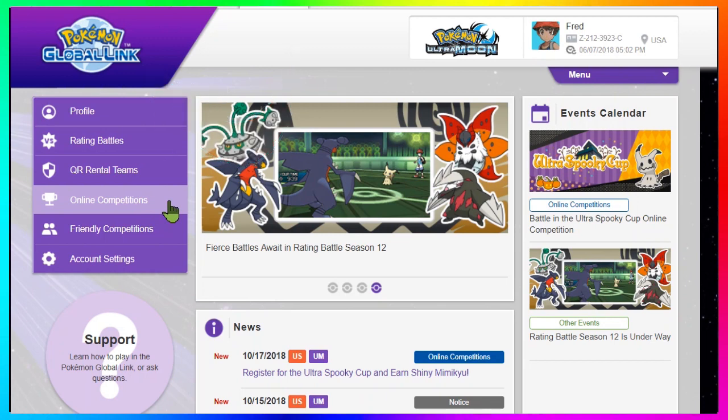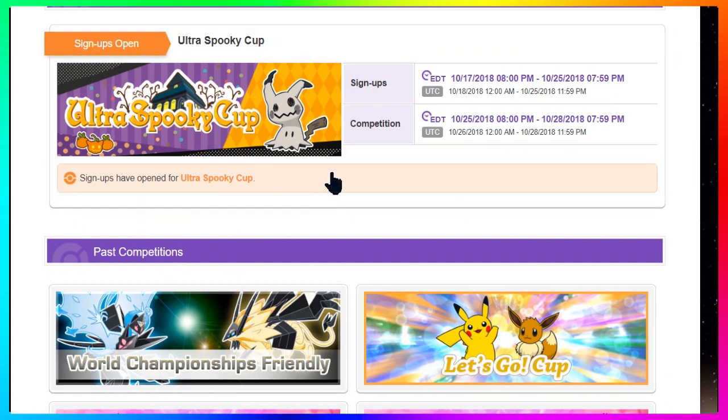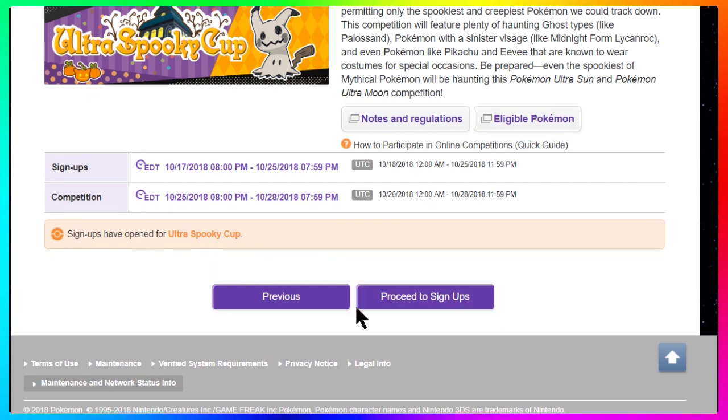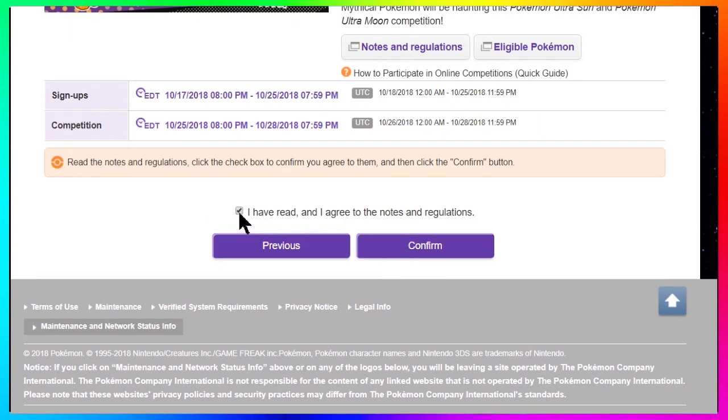Click on Global Link and it will take you to a web page where on the left-hand side you'll see Online Competition — click that. Do not click the news page, as that just gives you information about it. Click the Online Competition page, then click on the Ultra Spooky Cup. It should be at the top since the newest registration is usually listed first. Click on it and at the bottom it will ask if you want to register your game — click Yes, and it will confirm that you are registered.